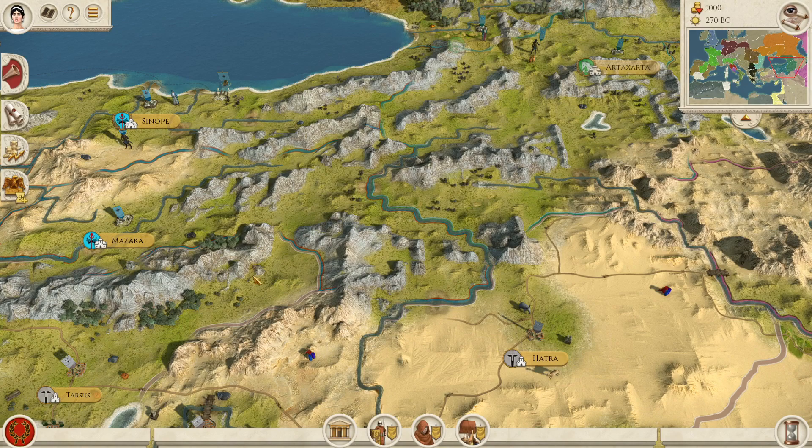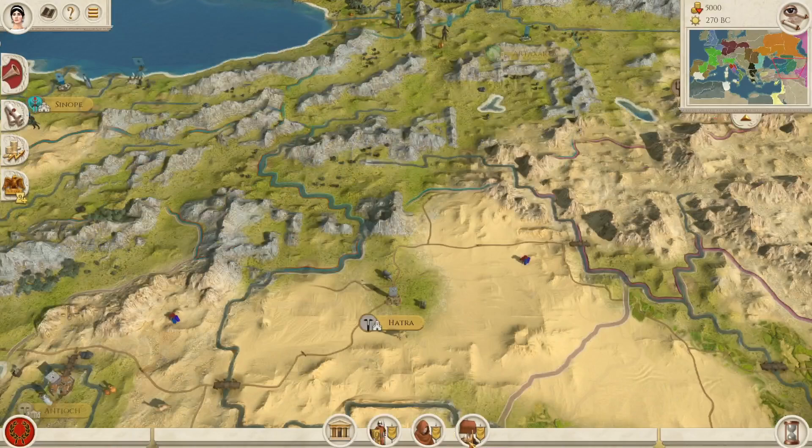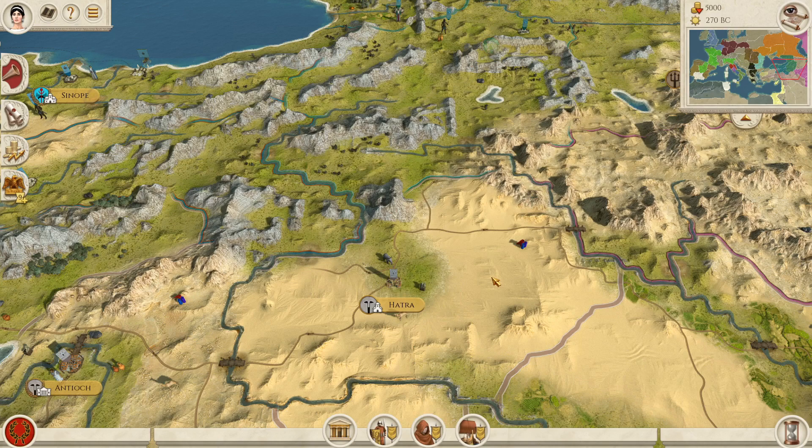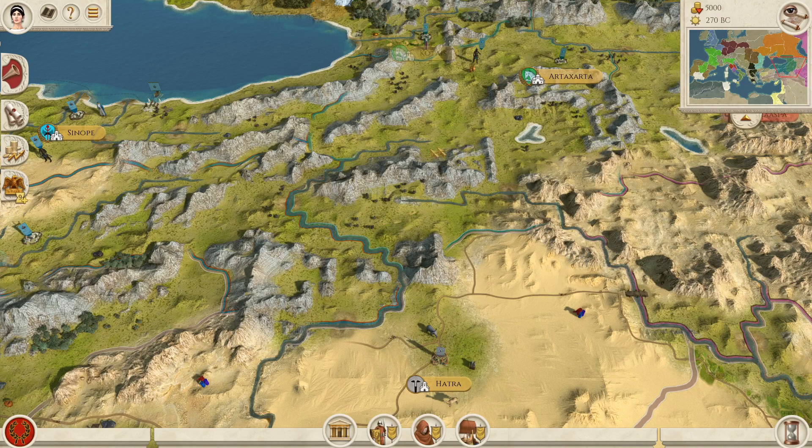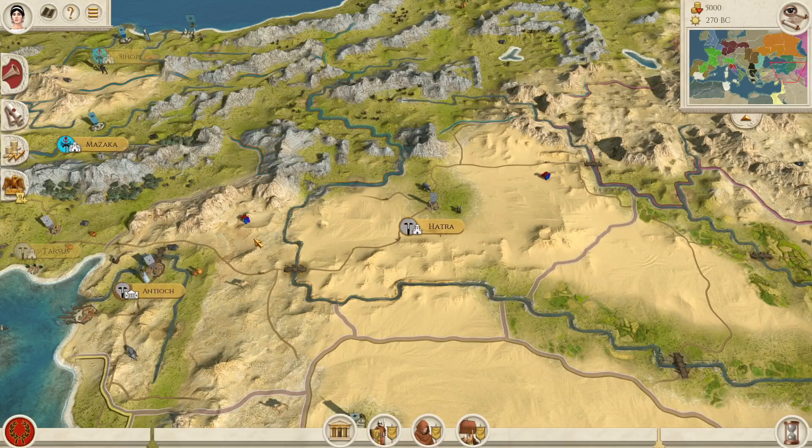In the big triangle of territory between Mazaka, Artaxata, and Hatra, I would like to see a couple of provinces added. It would be good to see Comagene with its capital at Nymphaeos, and Sopene with its capital at Carchatio-Kerta in this territory. It would also be good to see Edessa as opposed to Hatra — the territory of Osroene.